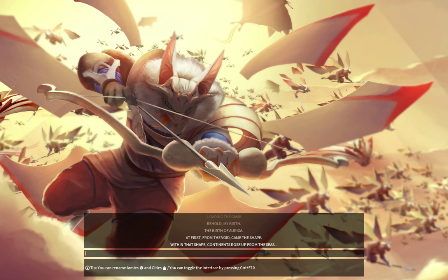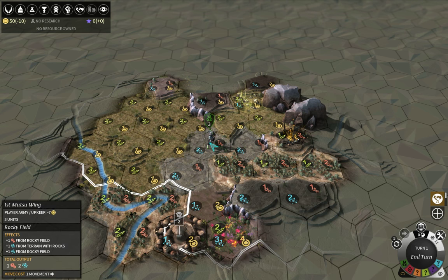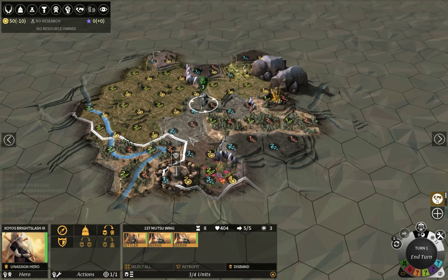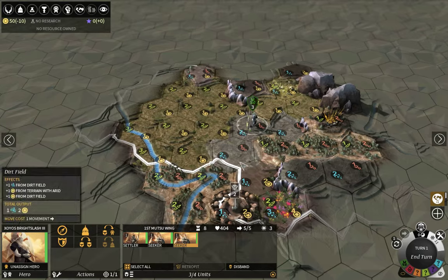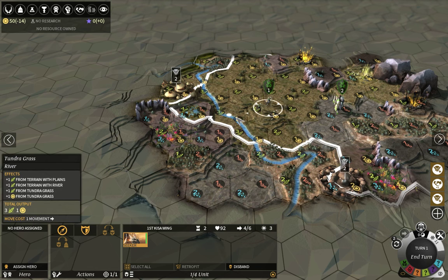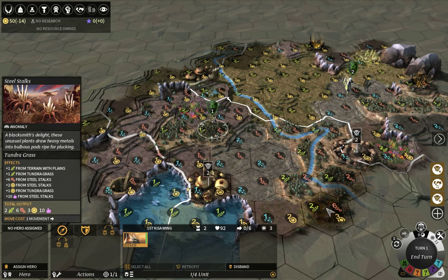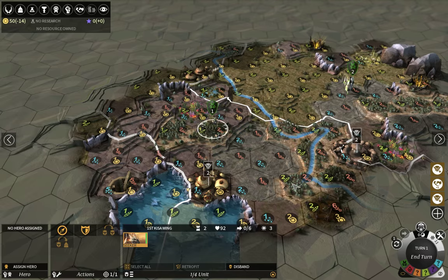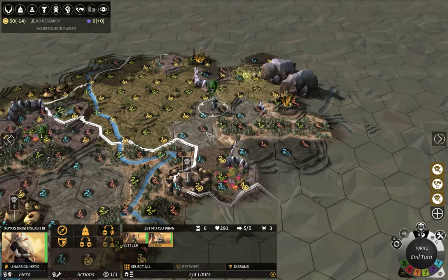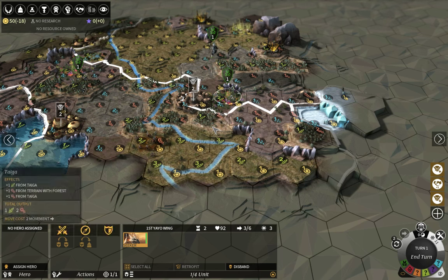We've just found our unit in a cold region, as is usually the case for the Ally since they have a cold region preference bias. Let's begin by scouting around, because obviously we don't want to stay in our starting region. When it comes to minor faction manufacturers, we're next to two very good choices.